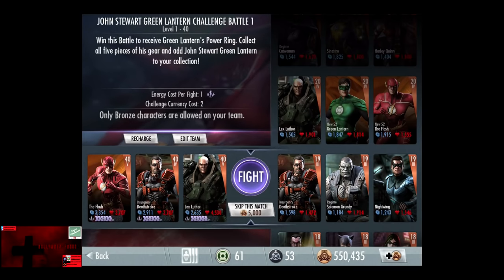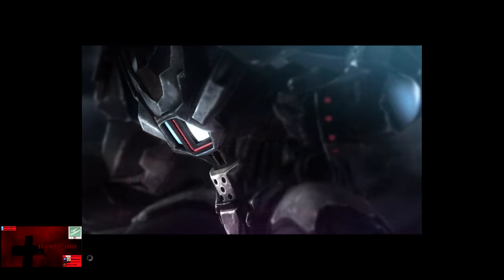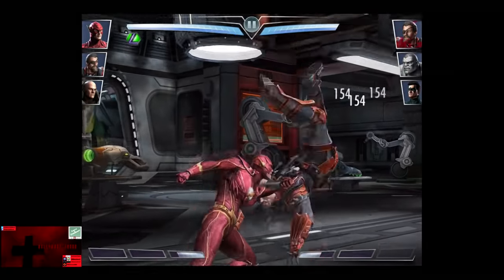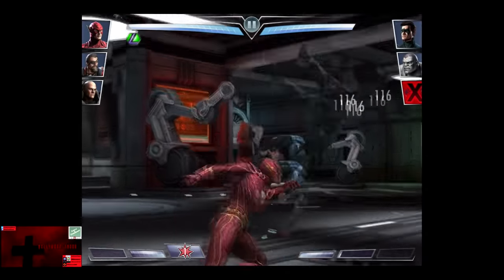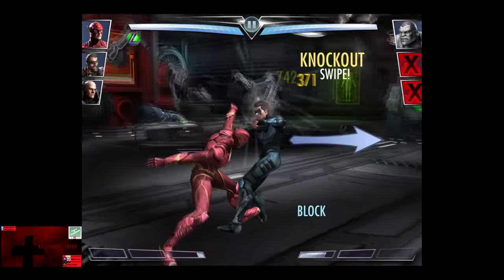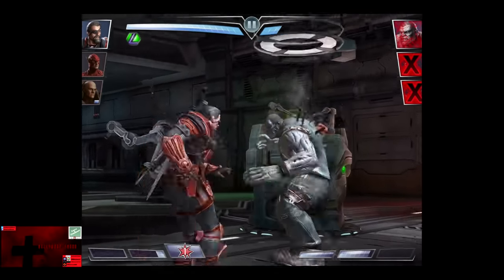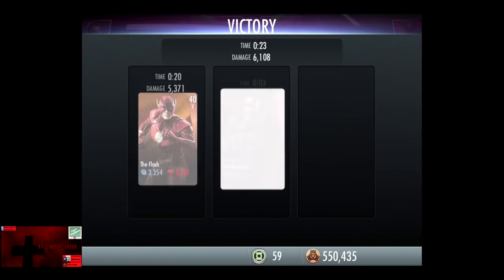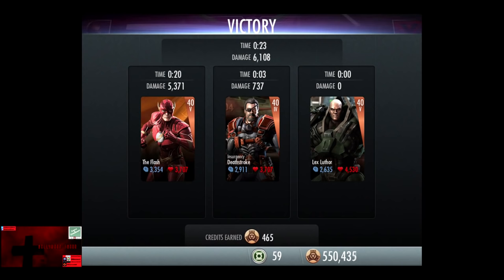In the fifth matchup we have Insurgency Deathstroke, Regime Solomon Grundy, and Nightwing, gaining a level of 19. Skip the match is 5,000 credits. Deathstroke is knocked out and Nightwing comes in. We get off another Sonic Power — Nightwing is blocking, but that is enough to get rid of him. A couple shots on Solomon Grundy almost put him at a zone on a Monday. We get off the Sword Spin and Solomon Grundy is eliminated. 207 XP, as well as 465 credits.